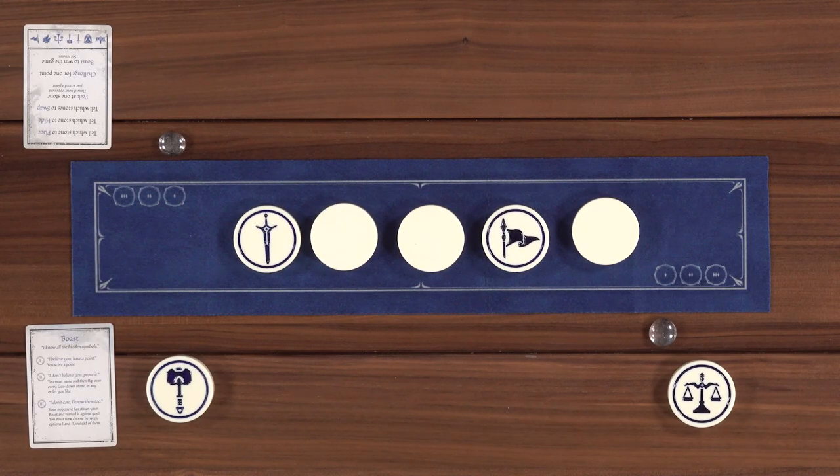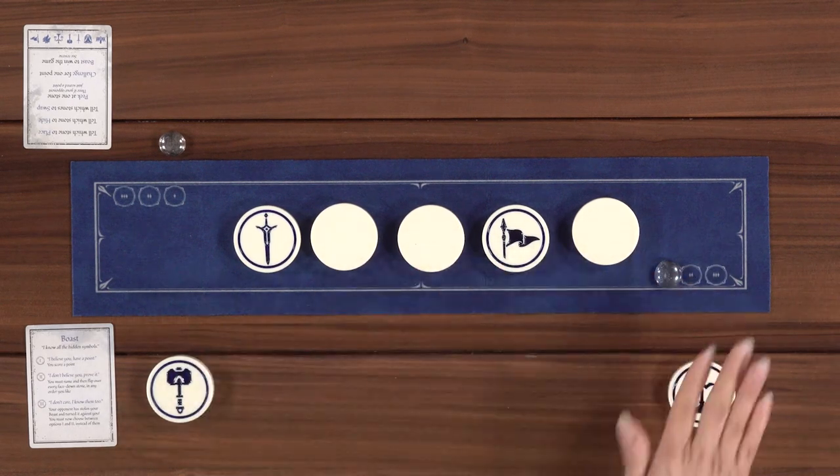If I chose the boast action, Lincoln has a few options. He can say 'I believe you' - in which case I don't have to prove anything and I just take the point. And that's great - it doesn't end the game. That's kind of friendly; I think you would want to not choose that one, but maybe you do.